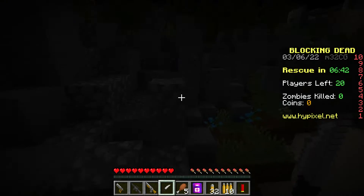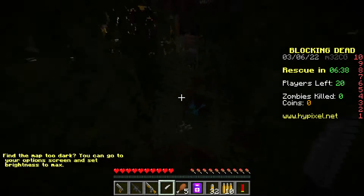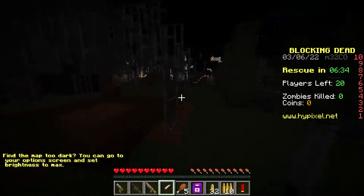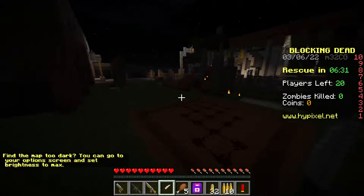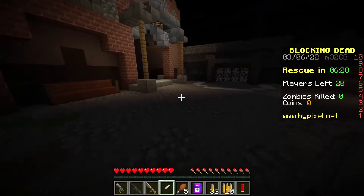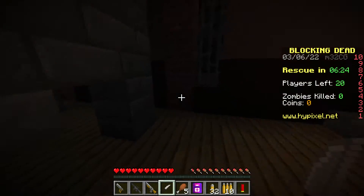All right, so the round has just started. There's apparently 20 of us and we start off here in this hole — it's very difficult to get out, but here we go. We've made it out and now what we have to do is search chests and find as much loot as possible so that we can survive the zombies.